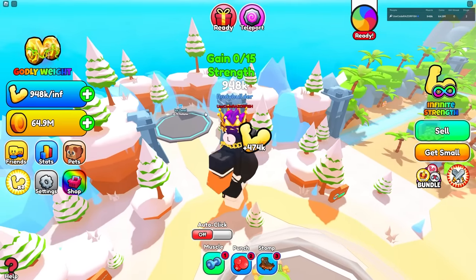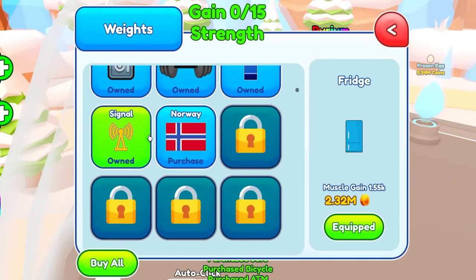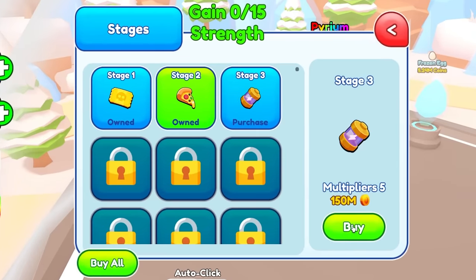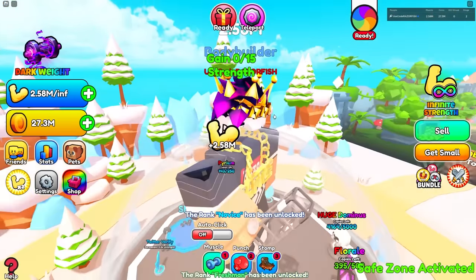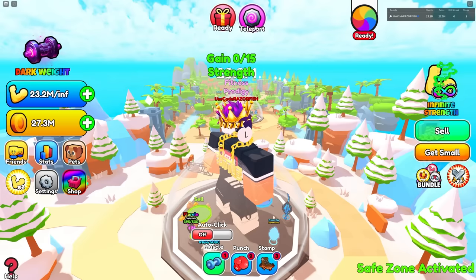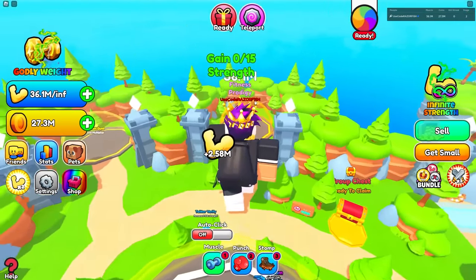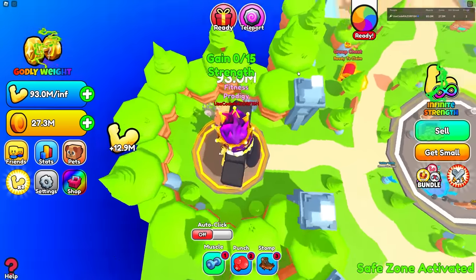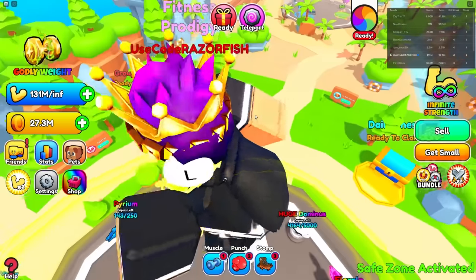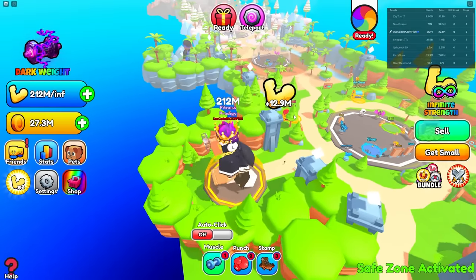That gives a 2.75x multiplier, not that much more. I should spend all my money on more of these better weights. We could also get another rebirth — that's only 150 million, I could get that easily. I get literally 2.5 million without any area multipliers. In the VIP zone, that's 2.58 times 5 — 12.9 million. I'm already at almost 100 million strength, and almost 200 million.